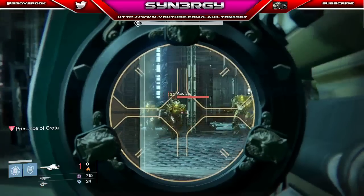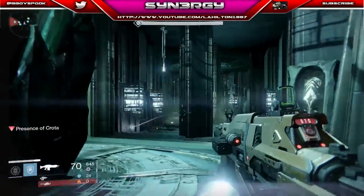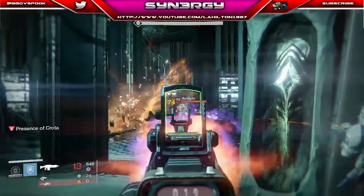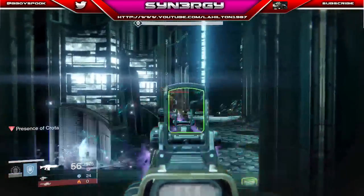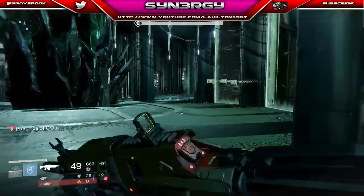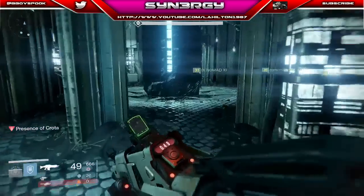So first of all, we're going to start off with the glass that breaks — I'm just going to chuck a rocket in there. The only ones that can really damage you here are the Acolytes because they have guns. The Knights have a big knife, which basically means that unless you go close to a Knight, they're not really going to hit you at all.